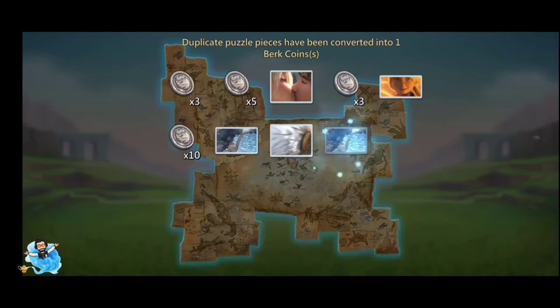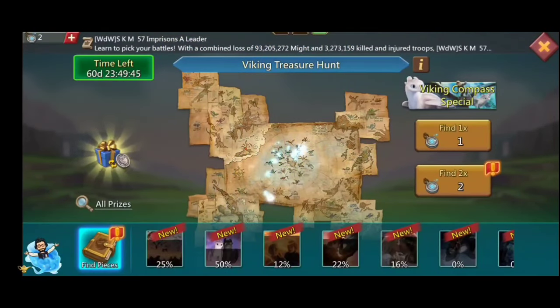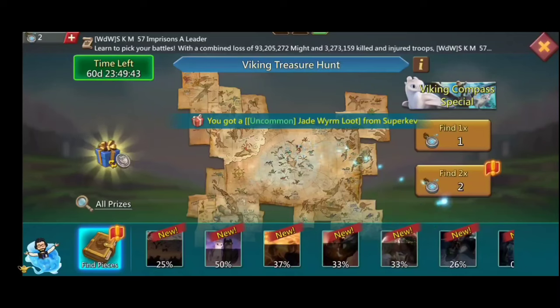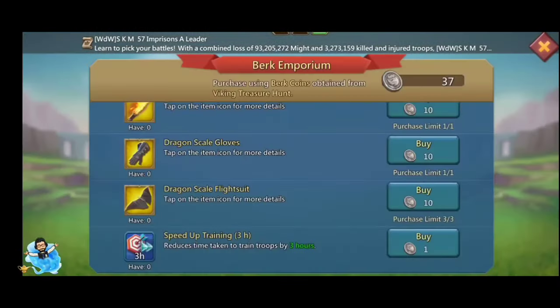The best thing you can do if you have a small investment is to buy the gold pass of kingdom labor — you can collect 50 Viking compass from the kingdom labor event. Also, we can get 30 Viking compass every time we upgrade our Hiccup turf decoration.